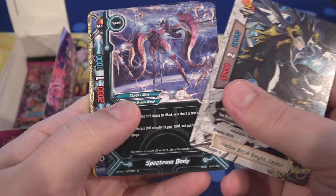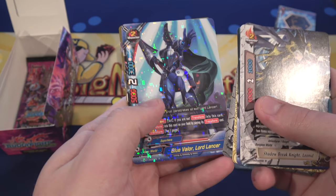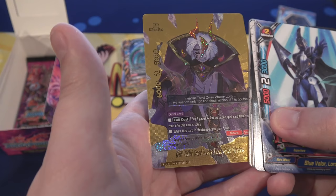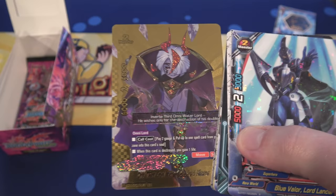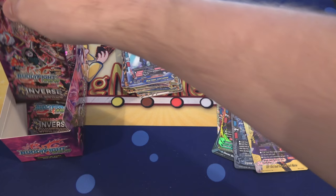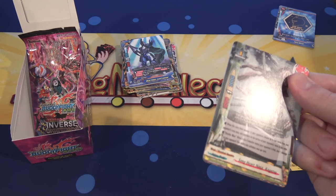Only a couple packs left. We have something awesome! First off we have a Rare, which is Blue Valor Lord Lancer, and a Buddy Rare — I don't think we got this one yet. That is Third Omni Winter Lord Dark Mezrin. We got a Buddy Rare, so that's awesome! The way they write the font on those cards, it's really tough for me to read. If you guys have a problem with that too, let me know in the comments — it looks awesome but it's kind of tough to read.